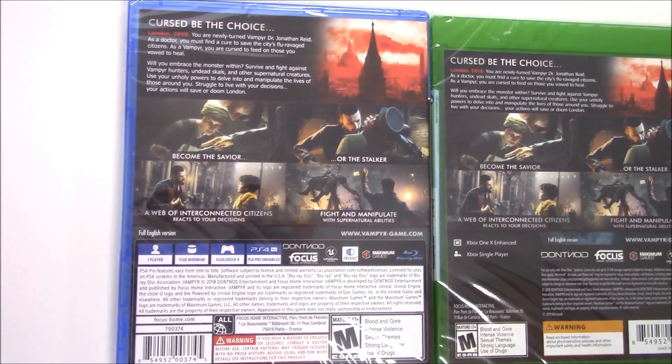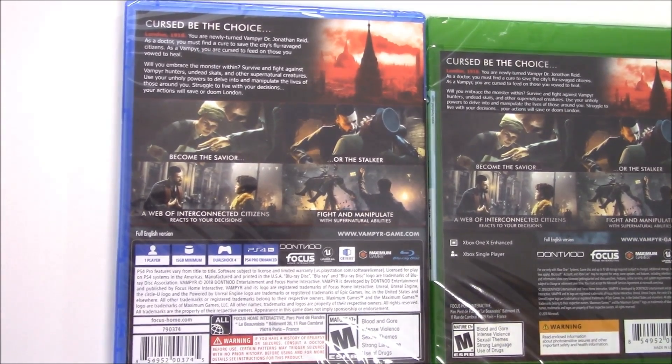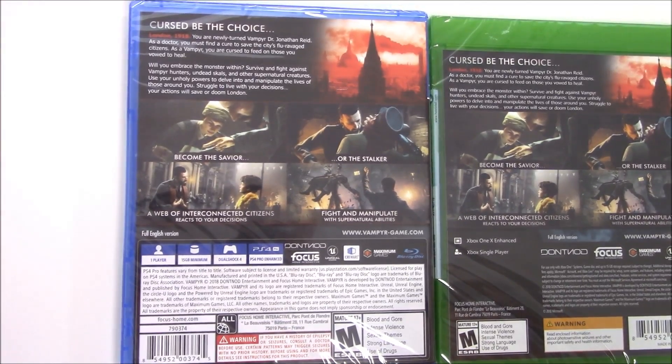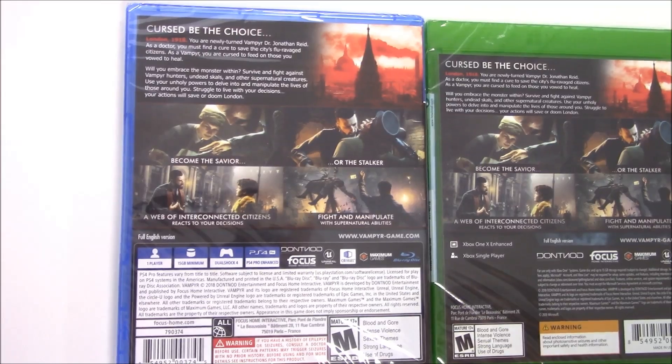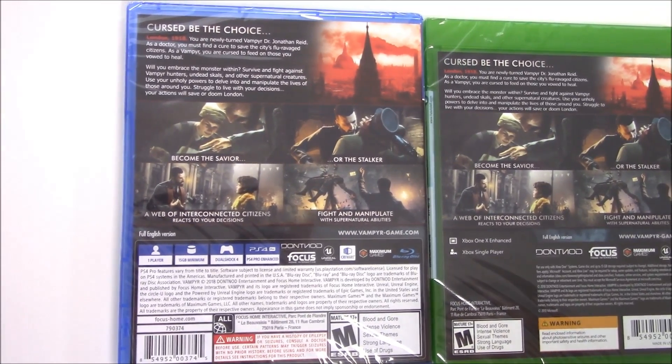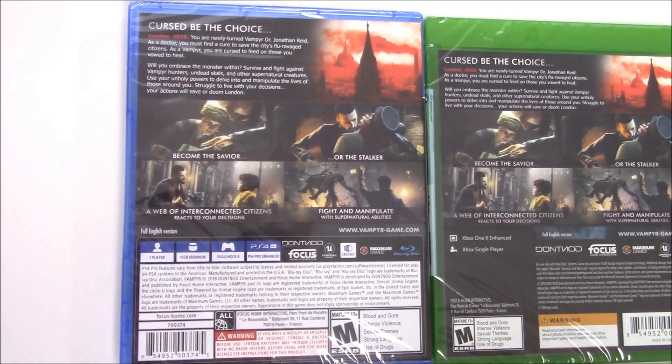Survive and fight against vampire hunters, undead skulls, and other supernatural creatures. Use your unholy powers to delve into and manipulate the lives of those around you. Struggle to live with your decisions. Your actions will save or doom London.